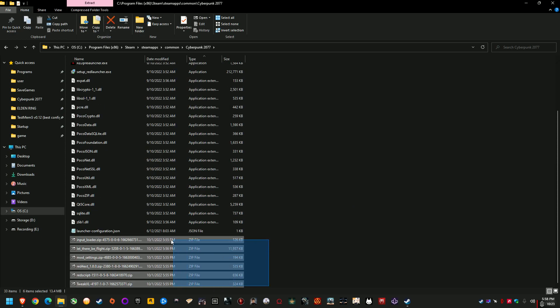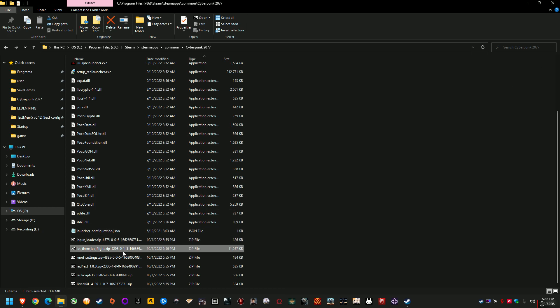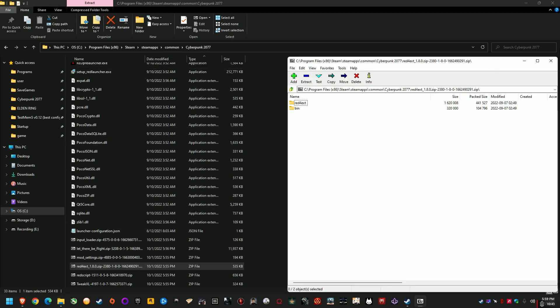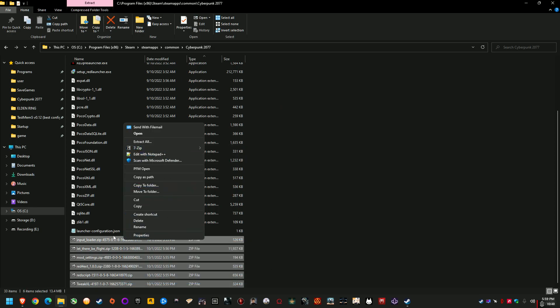We've got all our mod files. Because these all have their directory paths embedded, if I open these up — these are basically packages with all files compressed inside — I can see the folder paths are all set. That means if I extract them into the root folder, as long as I'm in the right folder, I can just right-click all these files > 7-Zip > Extract Here, and they'll all go to the right place. I can install all the requirements and Let There Be Flight all at the same time and there'll be no issues. So I just click Extract Here.